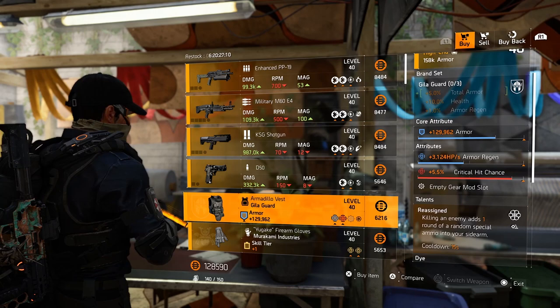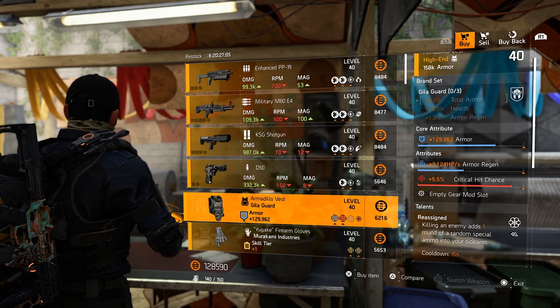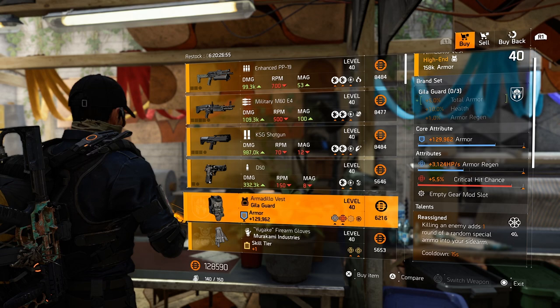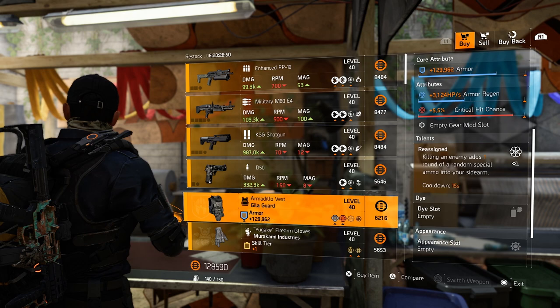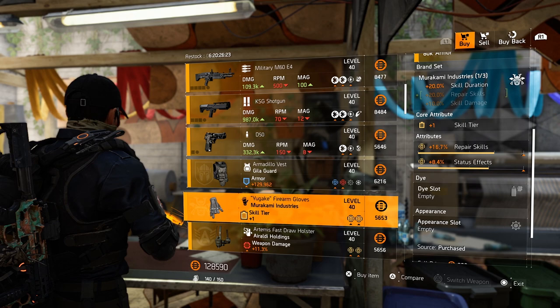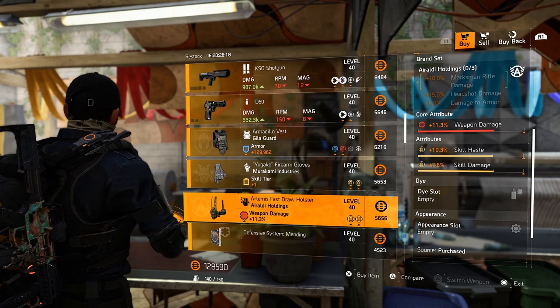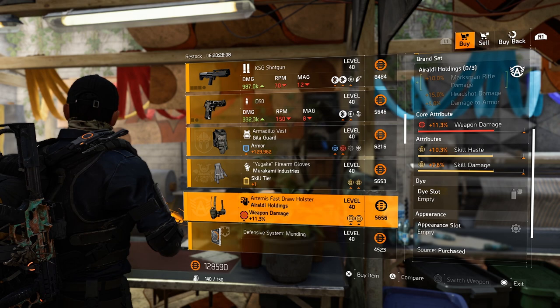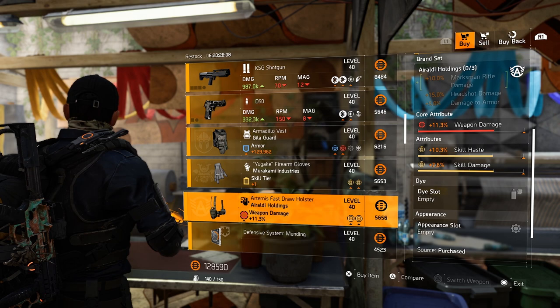Armadillo vest from Gila Guard with 5.5% critical hit chance, almost 130k armor, 3.1k armor regeneration and reassigned — a very, very nice vest for your crit Gila Guard build. Roll the talent away for whatever you think is necessary and optimize the rest. Murakami gloves with 16.7% repair skills and 8.4% status effect — roll skill damage over the status effect for pretty decent Murakami gloves. Auraldi holster with two yellows — could be something for your skill damage build, roll skill haste for critical hit chance or critical hit damage, a pretty decent holster.